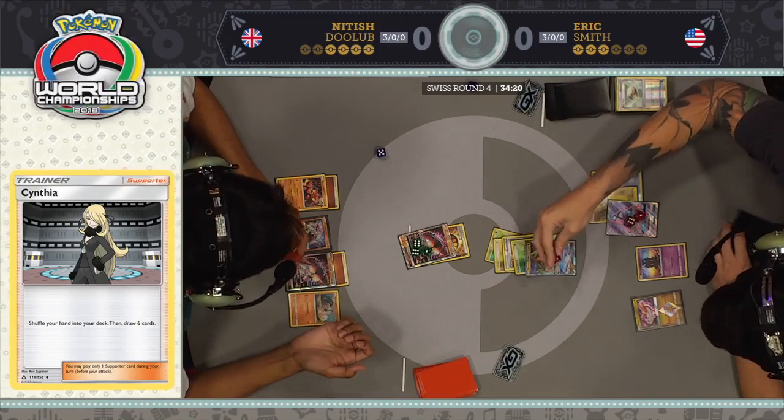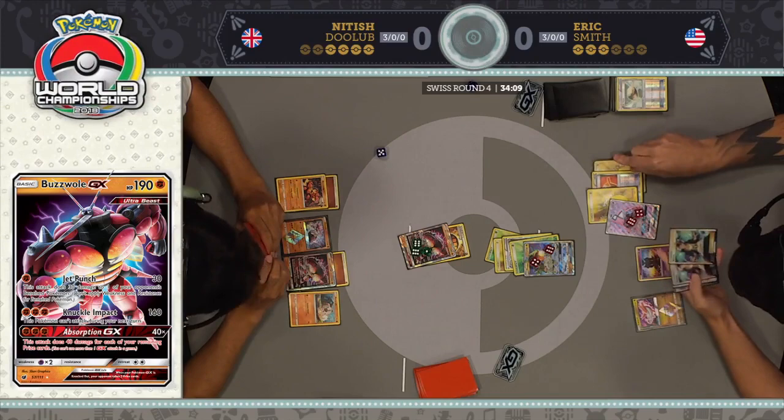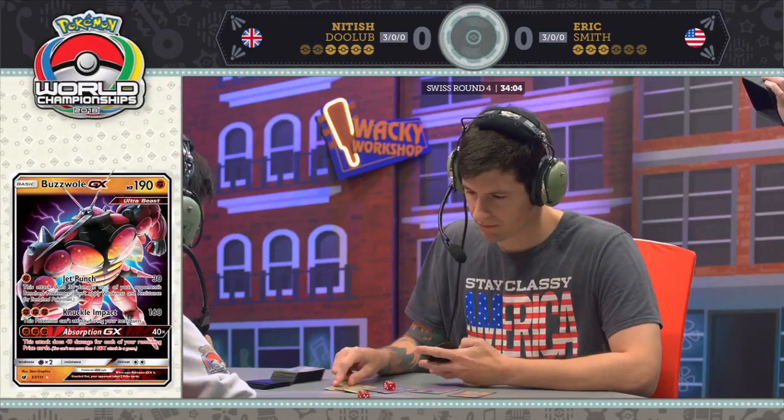Nittish does basically the only thing he can do, which is put a whole lot of damage onto these Pokemon. Now it's Eric's turn to keep things going. Of course, Buzzwole GX will get knocked out by the end of this turn — but will Eric have any additional plays? Will he be able to start setting up another Rayquaza?